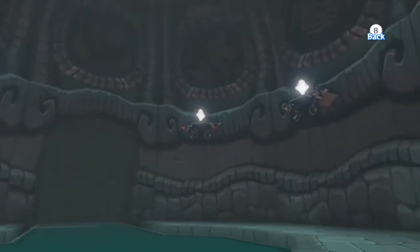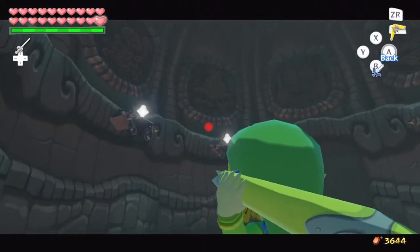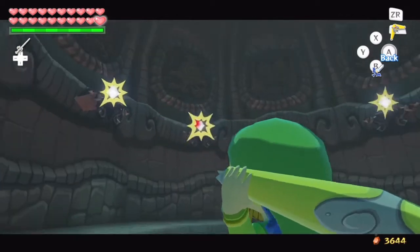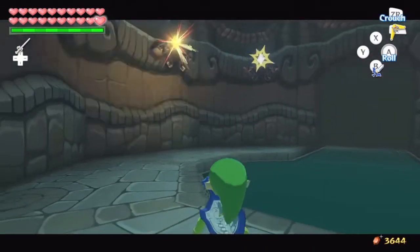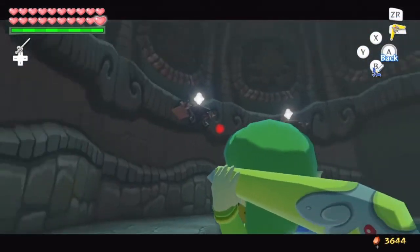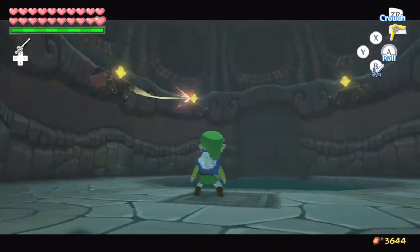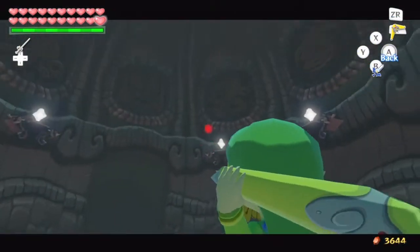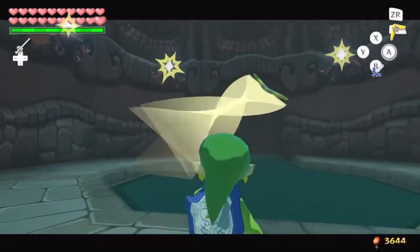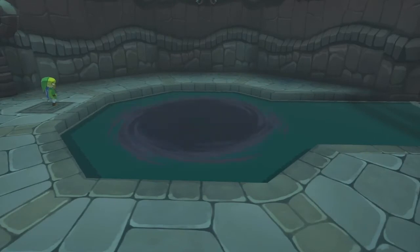Go to the left and we come across a creepy room. It's got four things around the corner and some water in the middle. So boomerang up and target in this order - Goma, Molgera... let's try that again - Molgera, Goma, Kalle Demos, Jalhalla. Nope, still the wrong order. One more try otherwise I'm going to have to admit I don't actually know this.